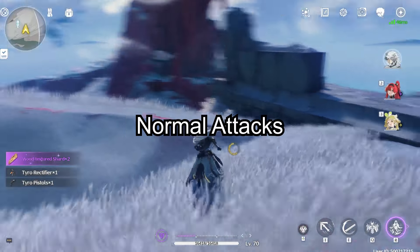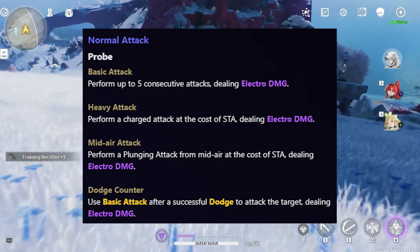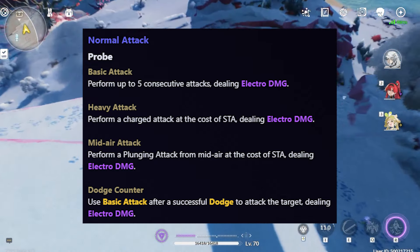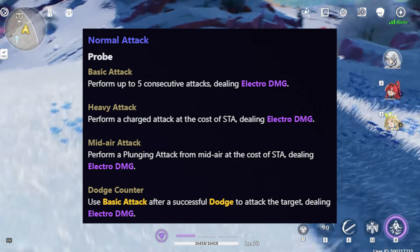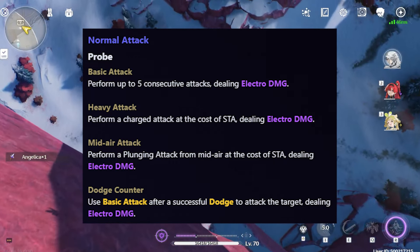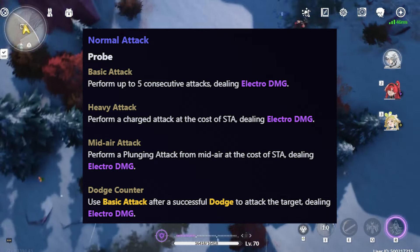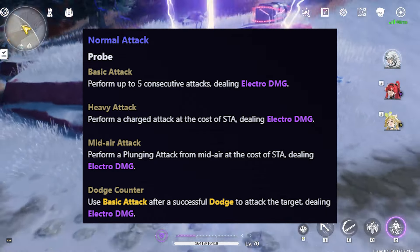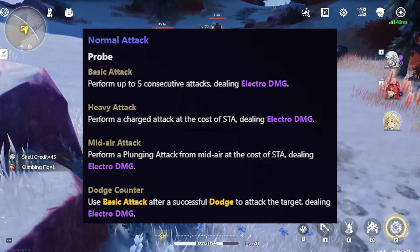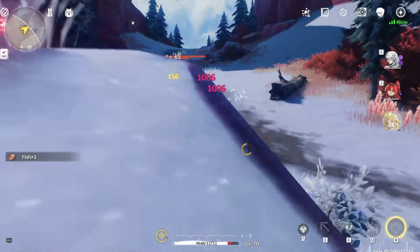Taking a look at Xiangli Yao's normal attacks, they're very simple. His basic attack performs 5 consecutive attacks dealing electro damage. His heavy attack costs stamina and deals electro damage. His mid-air attack is a plunging attack from mid-air that also costs stamina, dealing electro damage. And his dodge counter uses a basic attack after a successful dodge, dealing electro damage as well. Nothing too crazy with his normal attacks.